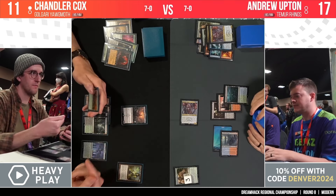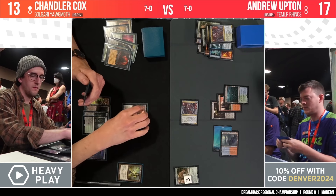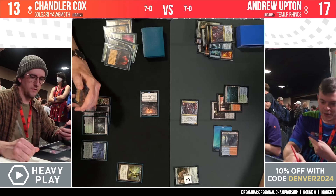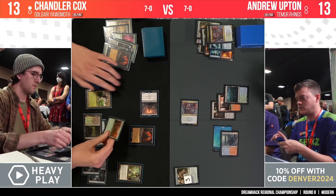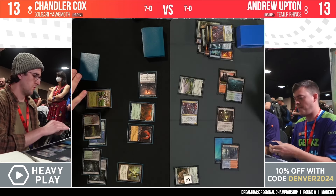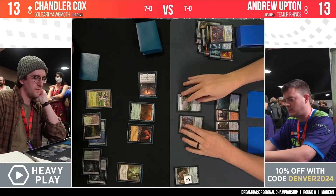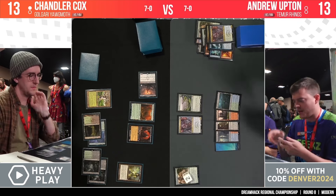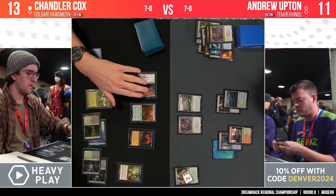And now Sheoldred — large and in charge. Andrew Upton's life total is not going to stay at this level for much longer. Sheoldred attacks and Andrew goes down to 13. Chandler deploys the second Yog-Moth — a real spanner in Andrew's works — and then a Dryad Arbor. There's an Endurance to take care of Chandler's graveyard, though it's not entirely relevant; it's good as a response to an undying trigger but at root it's just a 3/4. We need an answer to that Chalice, and really more or less every non-land card on Chandler's side of the battlefield needs an answer from Andrew.